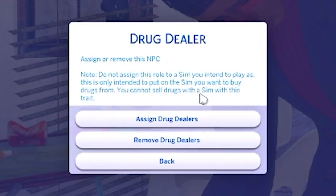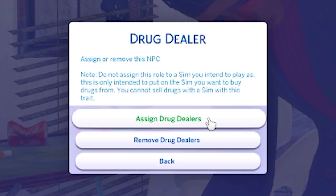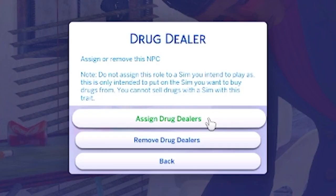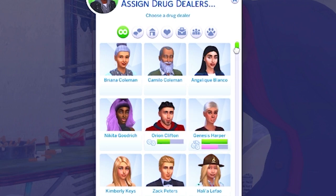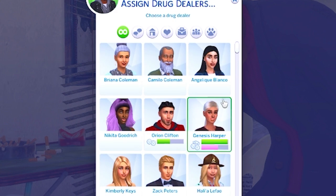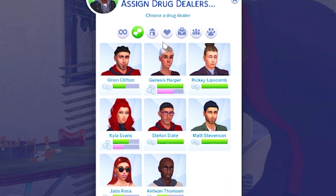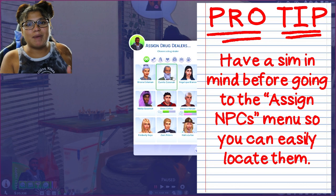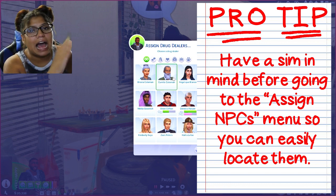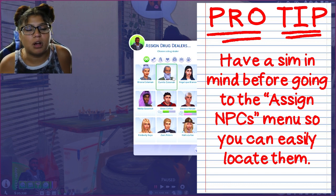To begin selling in general, you're gonna assign the drug dealer. From here you can assign dealers, and once you've assigned some, you can also remove them from this same menu. A pro tip: keep in mind who you want to assign as a dealer beforehand, because once you click assign dealer, it loads up every eligible sim in the world — a lot of different sims. It's easier to know who you're going to assign so you can just look for them in this menu. If you pick somebody randomly, you're gonna have to go out and find them in the world, going from lot to lot looking all crazy — so spare yourself the time.